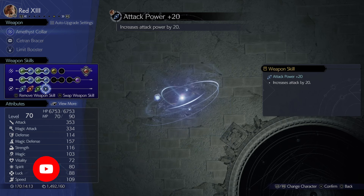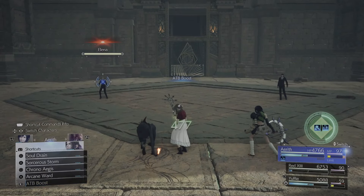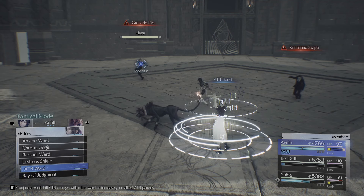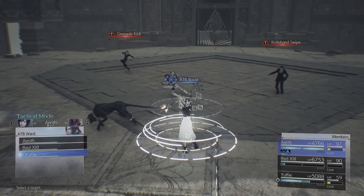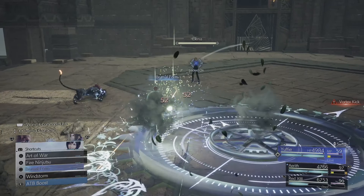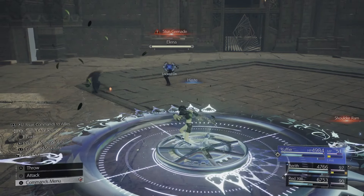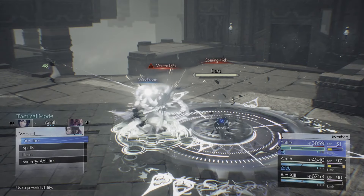Anyway, let's get into the battle. Straight away you want to cast ATB Boost with Aerith, then cast the ATB Ward on Yuffie and start spamming Brumal Form. Apologies for the voice — I've been under the weather, but nothing stops me from bringing you these guides. You want to start spamming Brumal Form with Yuffie, then have Yuffie cast Haste on herself to help speed up the process.